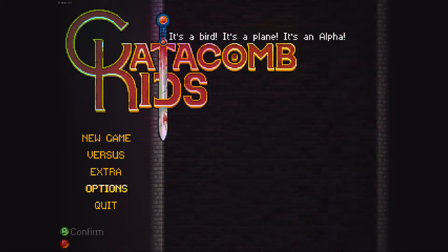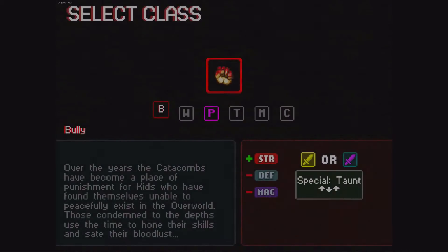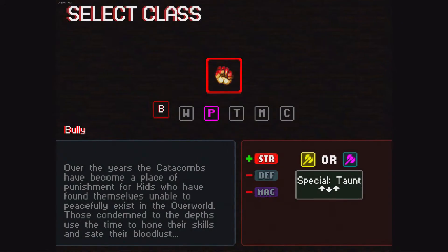Hello guys, it's Captain A-Lod here and welcome to the game of Catacomb Kids. This is gonna be a little look video of this game — it came out a little while ago, it's only early access, it's in alpha. Anyway, I'm gonna go straight to new game. What it is is a procedurally generated dungeon roguelite game, so every time you play the dungeon's different — monsters are gonna be in different places, everything's gonna be changed.